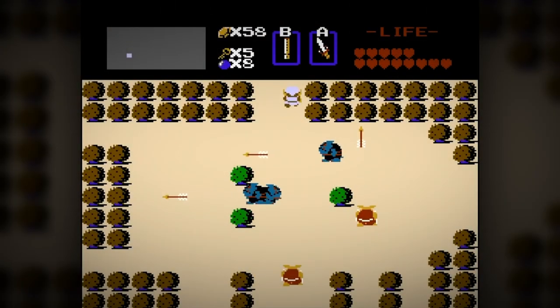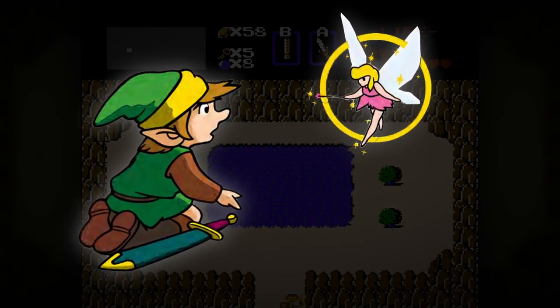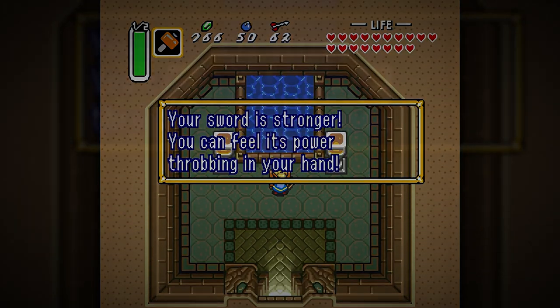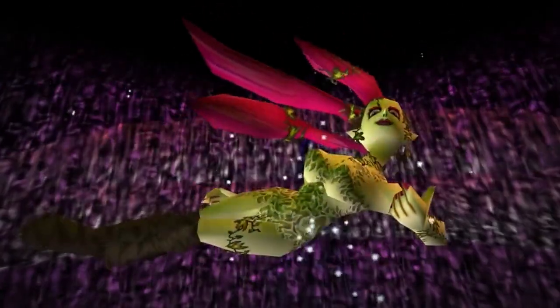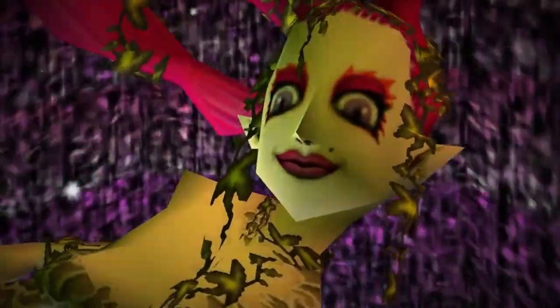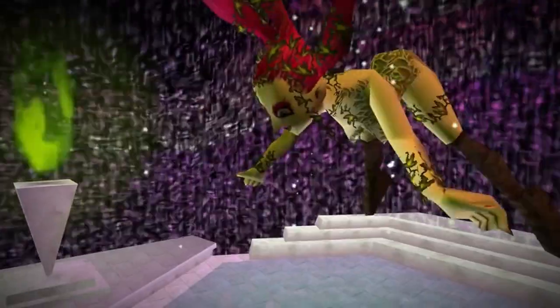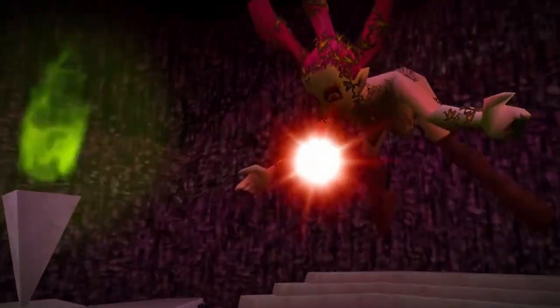Earlier in the series, Great Fairies were really pretty standard in design terms — simple pixies placed here and there to restore your health in a few set areas. There was one in A Link to the Past who you could pay to upgrade your equipment like bomb and arrow capacity, and even your sword if you knew what you were doing. But basically all you got from them was some healing. It wasn't until the first 3D Zelda game, Ocarina of Time, that they took on a much stranger appearance — half-naked with gigantic eyes. They now give Link direct upgrades to his health, magic meter, and spin attack.